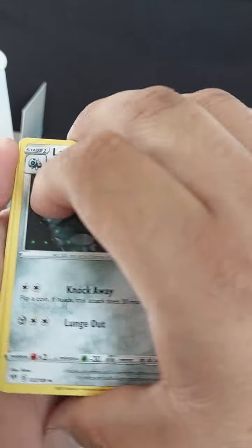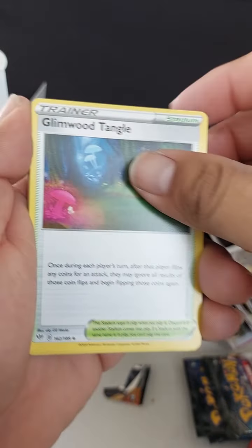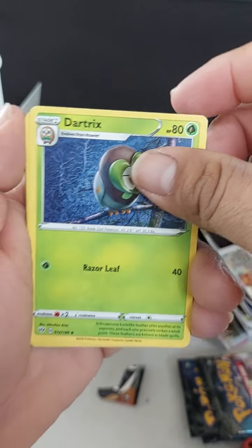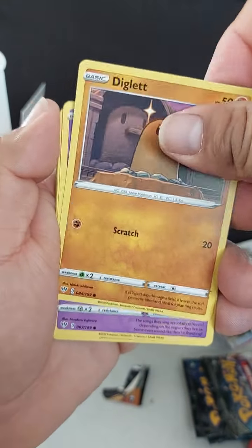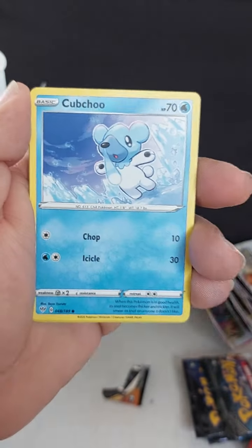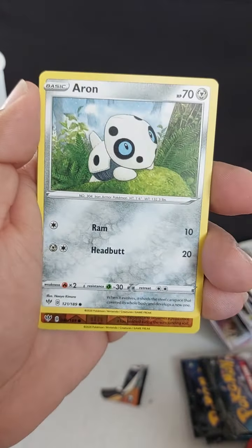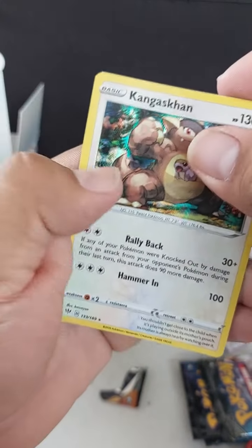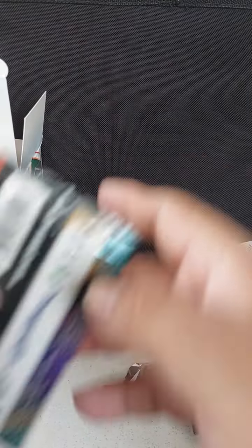Wander Energy, Lairon, Glimwood Tangle, Dartrix, Diglett, Jigglypuff, Rowlet, Applin, Arron, Larvitar, and a Holo Kangaskhan.